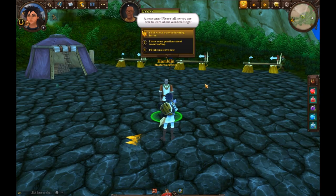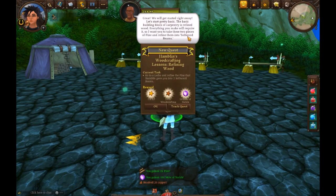Just like with the gathering quest line from a previous episode, we go through all of the crafts and each crafter will give us a certain number of tasks or quests in order to raise our skill level and give us an overview of what that skill has to offer.